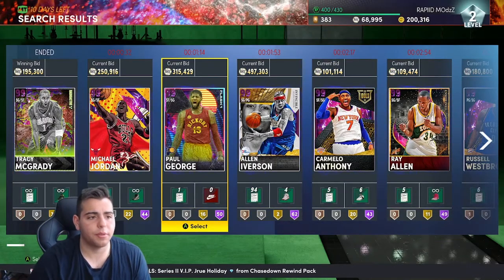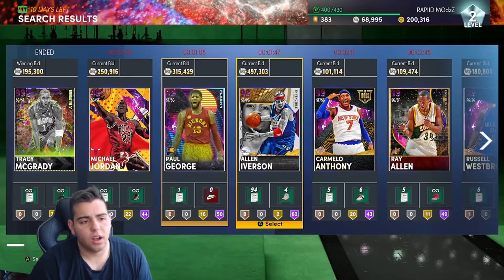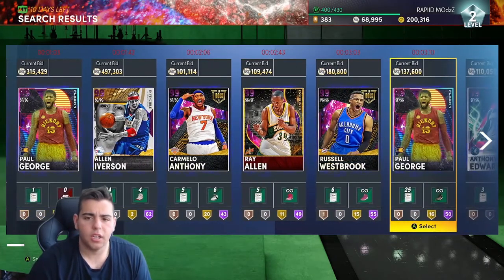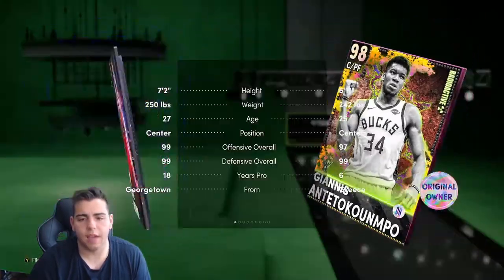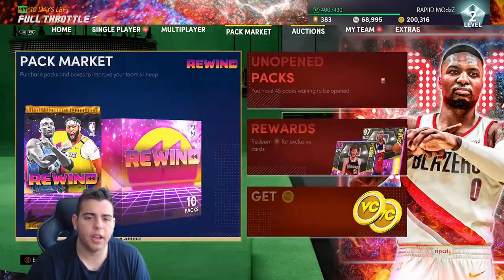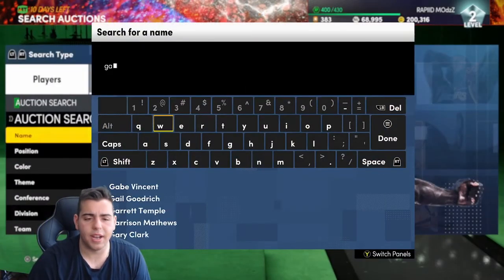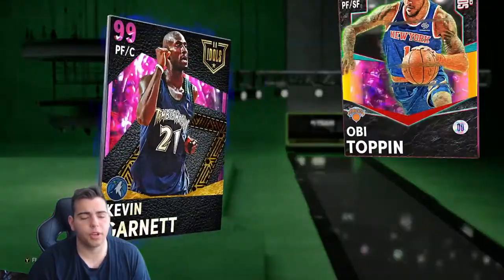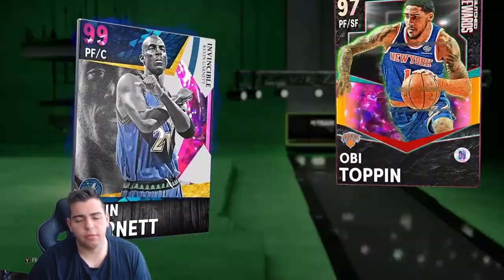There's going to be a huge market crash probably coming Friday. Dark Matter T-Mac is only selling for 195K — am I seeing this right? Dark Matters are definitely dropping down below in value. You have to sell before it crashes even more. Wait till the GOAT cards start coming out — when they drop a million GOAT cards it's going to be crazy. Start selling your team and start getting rid of it. It's going to be bad.